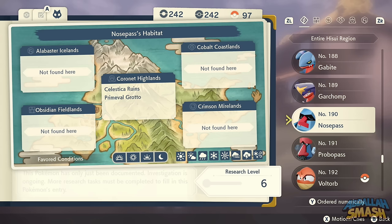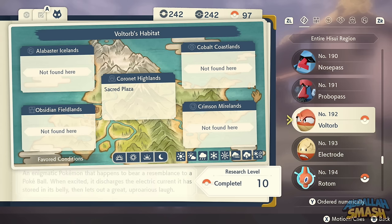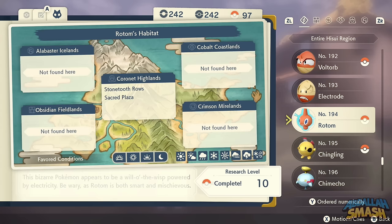Nosepass is all over Celestica Ruins. Probopass is in Primeval Grotto right in front of the entrance. Hisuian Voltorb is in the Sacred Plaza, and to get Hisuian Electrode, use a Leaf Stone. Rotom is a rare spawn in the Sacred Plaza and Stone Tooth Rose, and remember he's got multiple forms so try to collect them all.